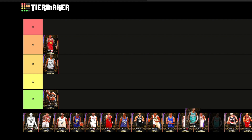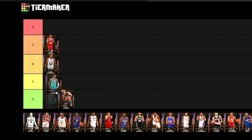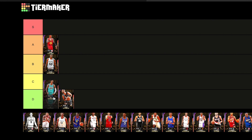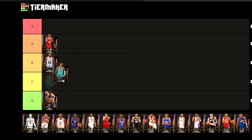Next up we got Ja Morant. Pretty much the same situation. This is a little bit better of a Derrick Rose, Baron Davis-type clone card at six foot three. He's a little bit better than Tony Parker so he'll be able to attack the basket and get to the rim. You could make the argument that he's in B tier, but I'll go ahead and keep him in C tier.